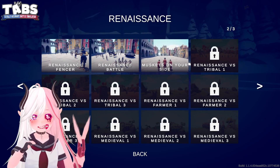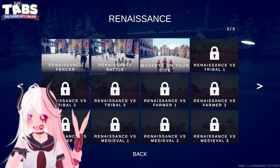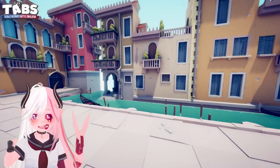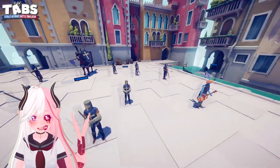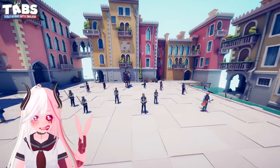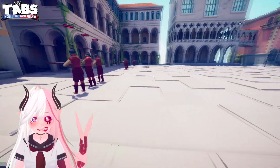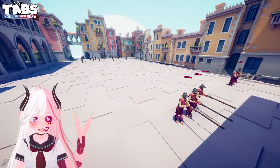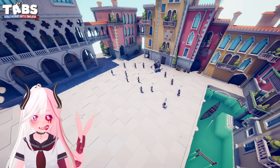And the level we're attacking today is… muskets on your side? Apparently we're gonna have muskets actually on our team instead of on the enemy team for once. Well that's definitely a nice change of pace. And our opponents for today — that's not the Renaissance Faction. So we've got to fight some Bards, some Squires, some Archers, and a Cavalry. That's very different to what we've been fighting recently since we're not actually taking on the Renaissance Faction — instead we are using the Renaissance Faction.